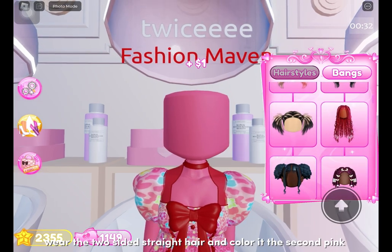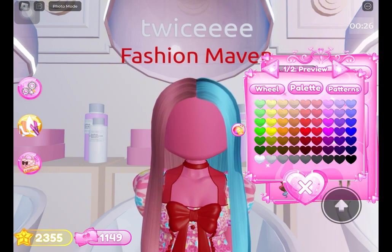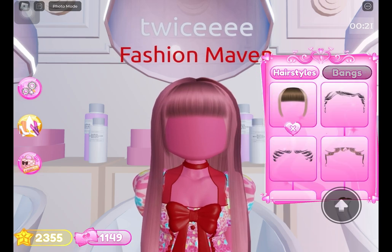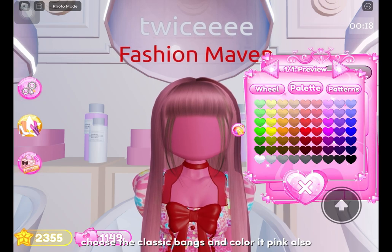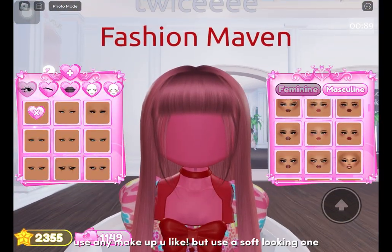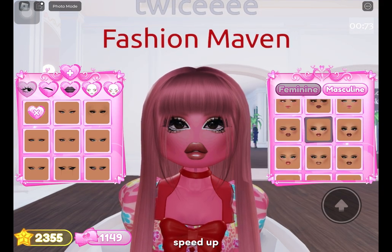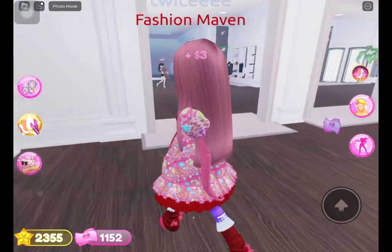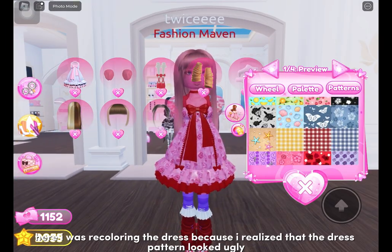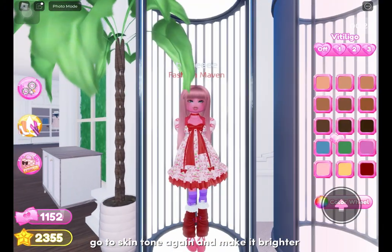Wear the two-sided straight hair and color it the second pink. Go to bangs and wear the first one, color it the same pink. Choose the classic bangs and color it pink also. Use any makeup you like, but use a soft looking one. Here I was recoloring the dress because I realized the dress pattern looked ugly. Go to skin tone again and make it brighter.